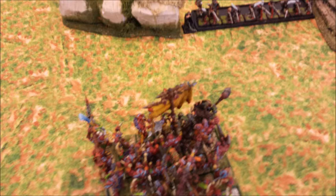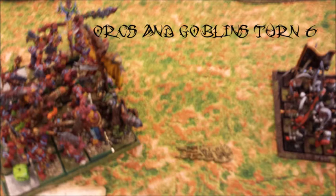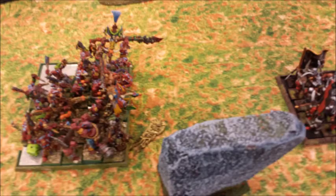Damn, that took way too long. I have the option to reform, so I reform to pick my charge target. Orcs and Goblins turn six: the closest unit is the Greatswords, about six inches away. I charge them — he flees. All I need to do is roll two higher than him — I needed a 10, 11, or 12 to catch him. I fail the charge. And that is the end of the game — Orcs and Goblins victory!